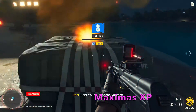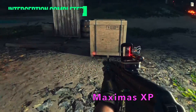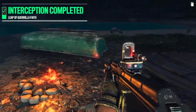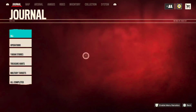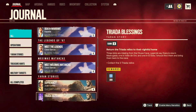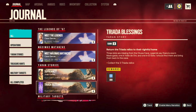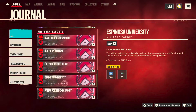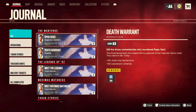XP in Far Cry 6 helps get you access to better everything. It's good to prioritize supply drops, yarn stories, and military targets. Those tend to give 200 to 300 XP, whereas some story missions are only 150. So if you really need XP, prioritize those things.